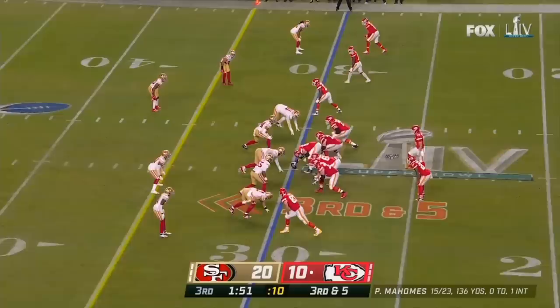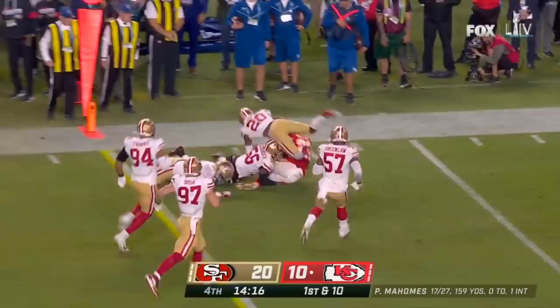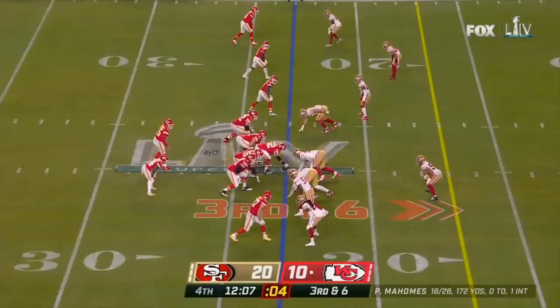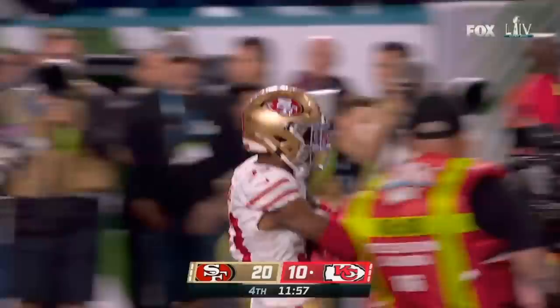Third down and five — Mahomes chased by Bosa, gets away and dives. Mahomes keeps, steps up, throws to Williams out of the backfield — tackle missed, what a catch and run. Third sack of the night for San Francisco. Now Mahomes slides through, turns it into a big gain. Mahomes passed behind — and picked, intercepted by the 49ers, off the arm of Tyreek Hill and into the arms of Tarverius Moore.